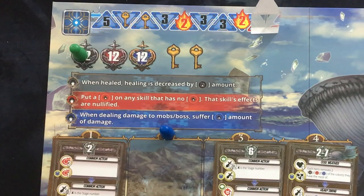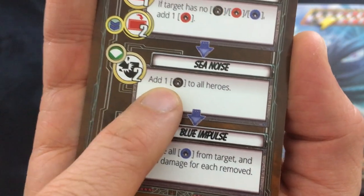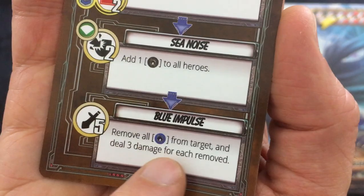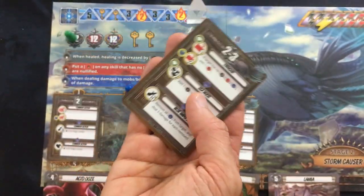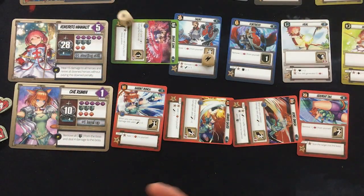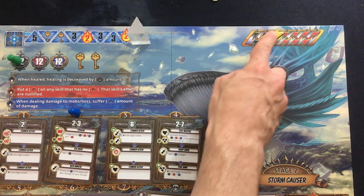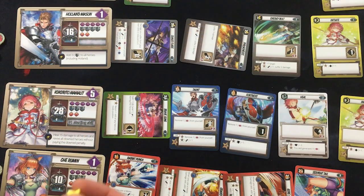That is a not-great turn. Let's roll those dice — we have the Brave Song bonus. Wow, okay — one star and three souls. Getting close to another soul action. Let's give Holland the star.